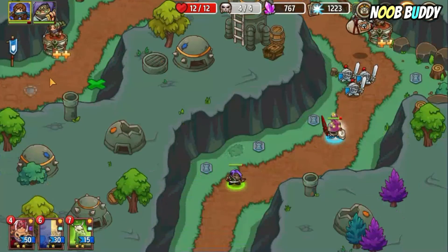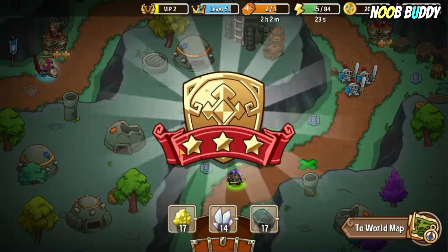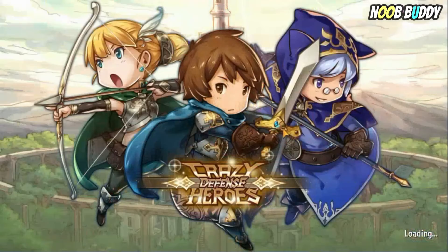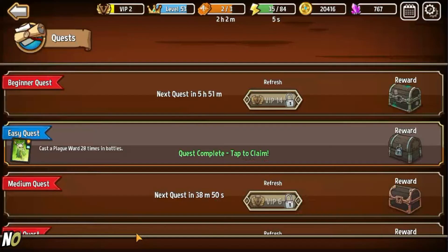Teleport is very good because I also quite often use Bling, so I have two heroes that can teleport. In case the enemy manages to close in on your defense line, you can just catch them off guard — either with Bling or with your hero.